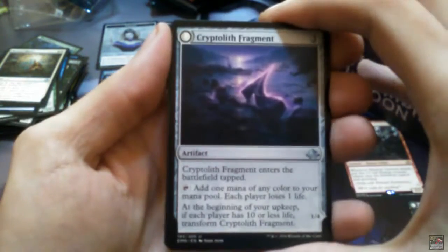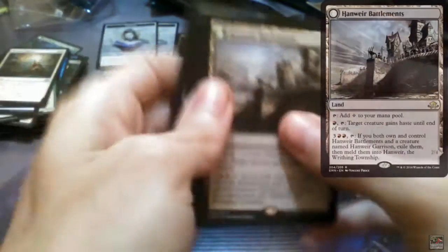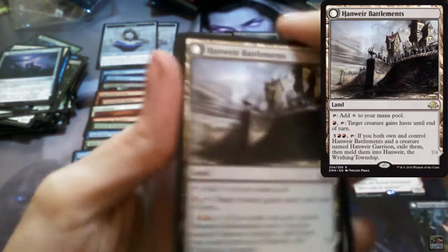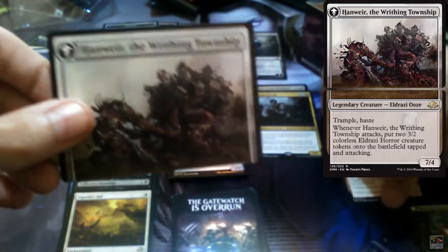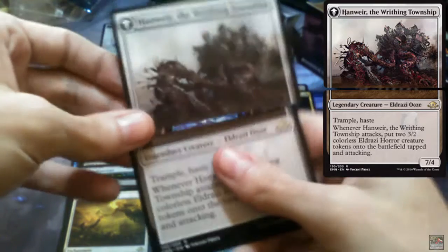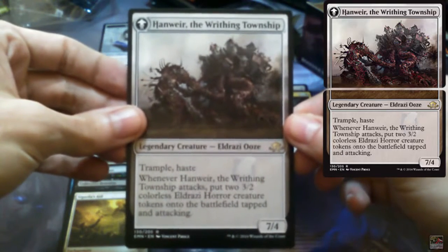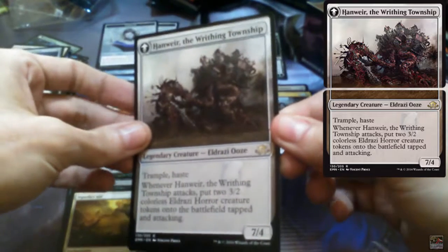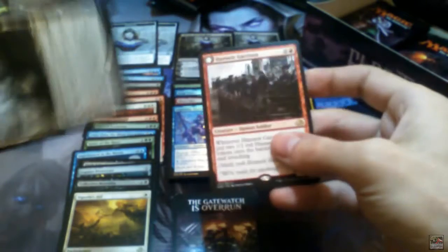Cryptolith Fragment that flips into Aurora of Emrakul. And there's the other one: Humwire Battlements that flips into Humwire Rithing Township — it's the other half you can meld together to have this big card on your battlefield. Both are rares.